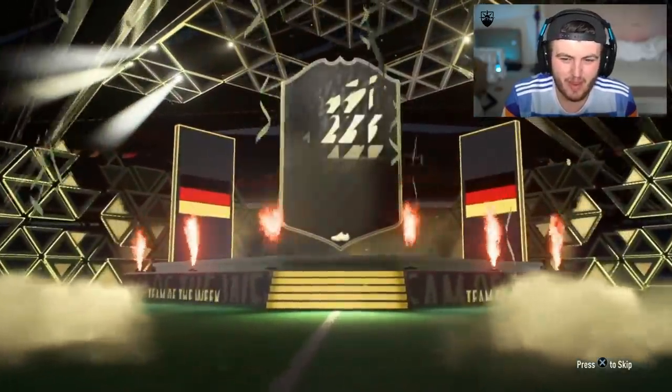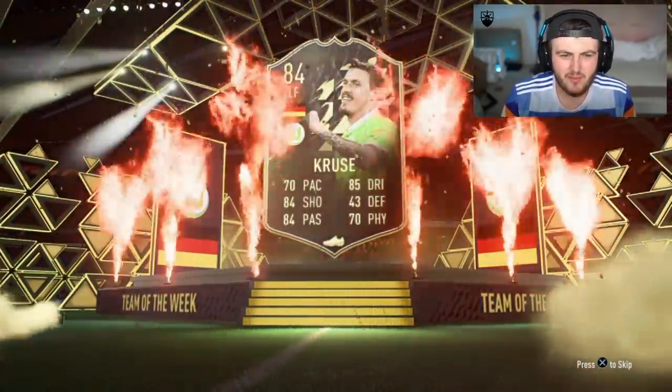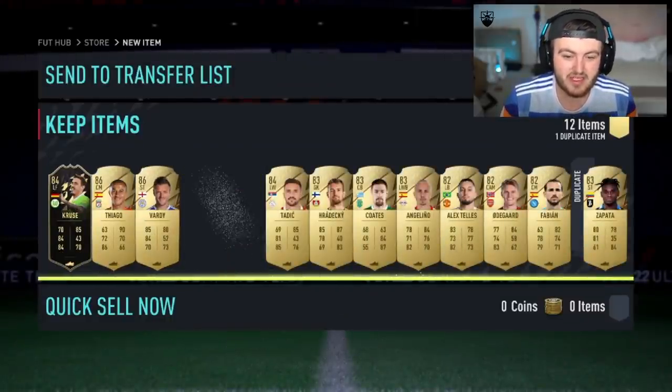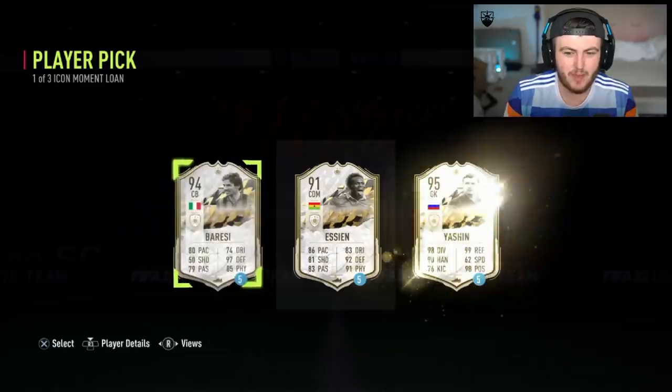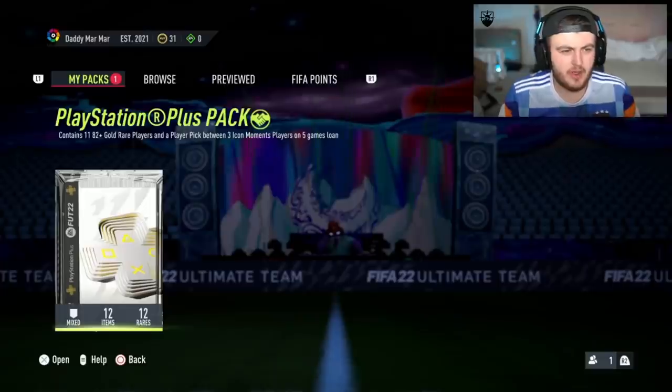Yeah, there we go — it's a lot better than mine already. German left forward, Max Cruz. Anything else in there? 86 Thiago and 86 Vardy — double walkouts technically. You take that. And then the lone icon moments is going to be either Yashin, Essien or Bressi — not bad.